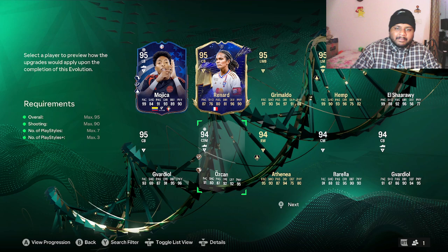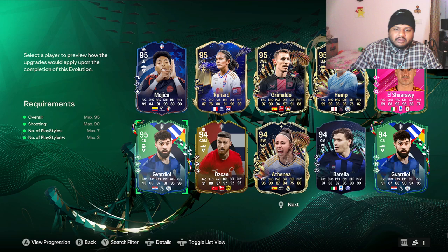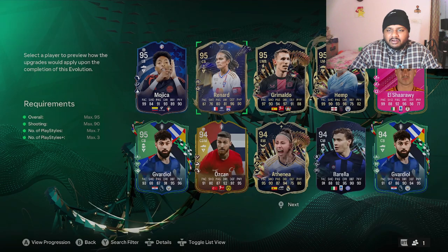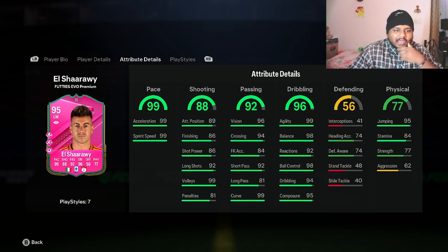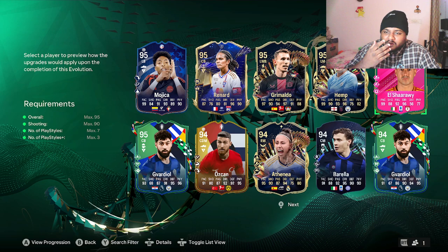Some of the cards I'm eligible to use in this evolution are shown on screen, along with the Elsharaway card I've been working on. This is how the card looks after around four or five evolutions done on this one card — this is the card at stage zero before applying the Shooting Specialist evolution.